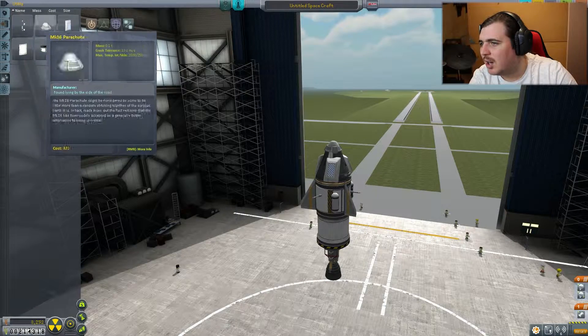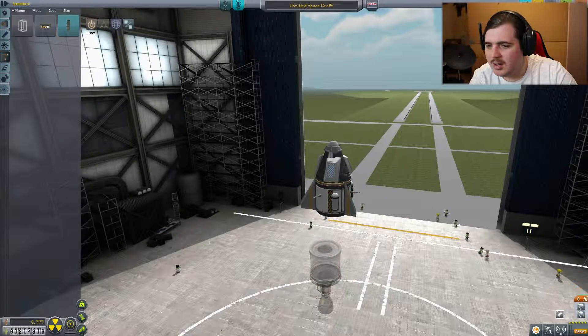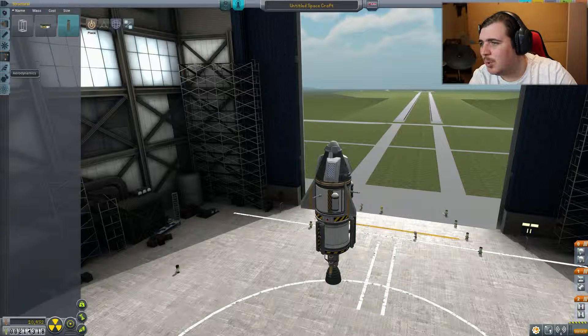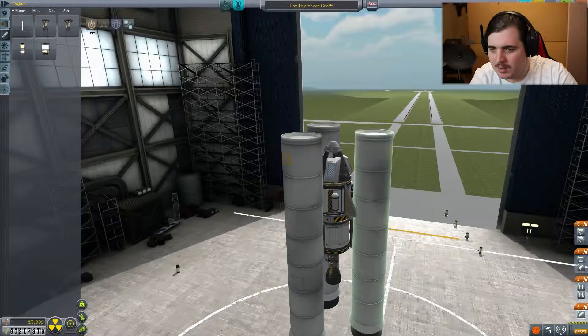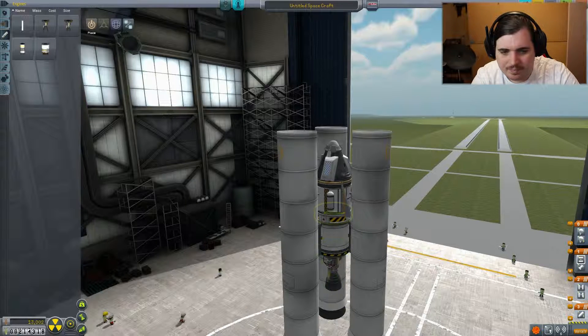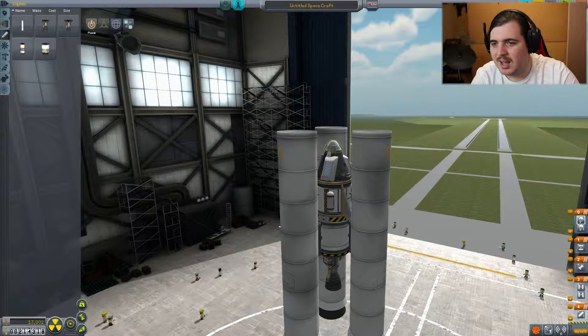Now we need some radial decoupler thingies. A stack decoupler, a radial decoupler. We need some more engines - bumper solid. That looks cool. So we got our staging: that all comes off at once, then these come off, that goes on, that comes off, and then parachutes last. Easy peasy.